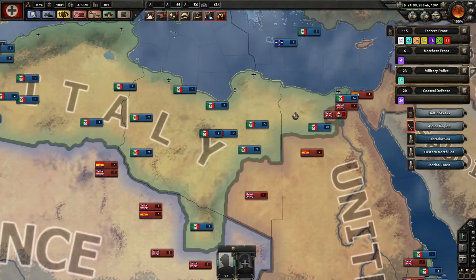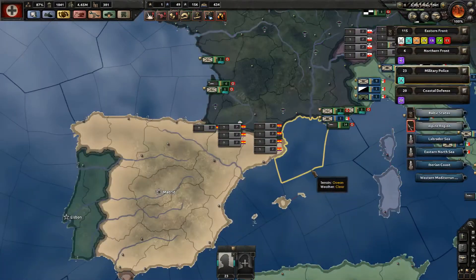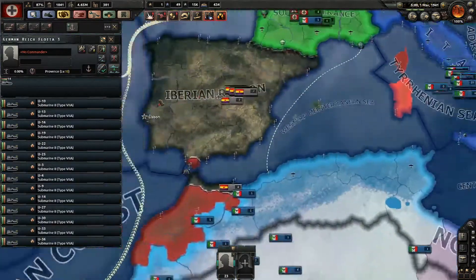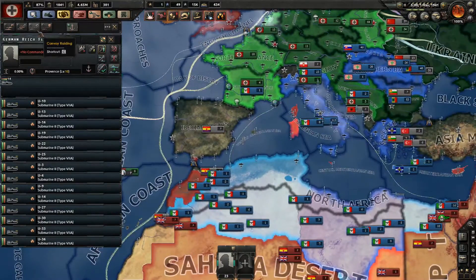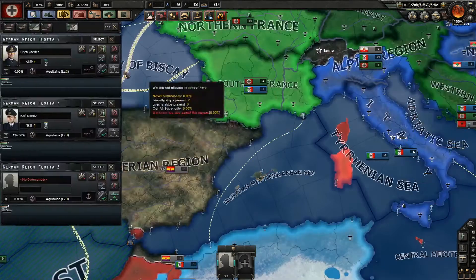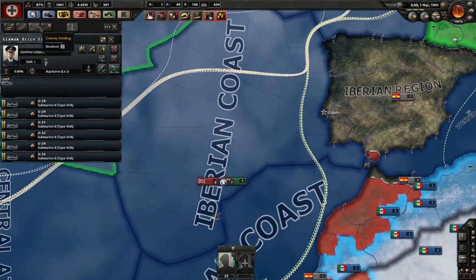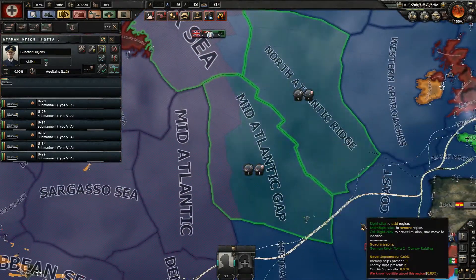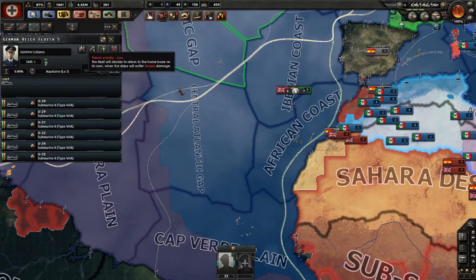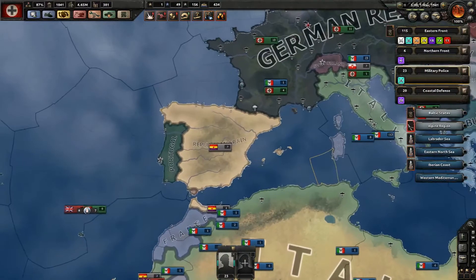At least still holding out here. I just noticed I have 14 subs over here. Let's grab these 14 subs, do convoy raiding — let's raid their convoys in the Mediterranean Sea. And grab these 6 ships — actually no, I don't think I'm using any convoys anymore. Let's do convoy raiding right over here at the Iberian coast.